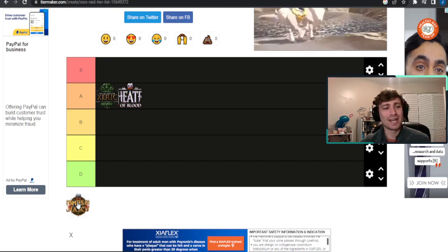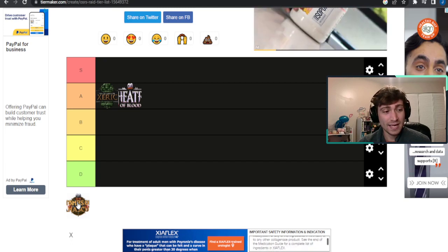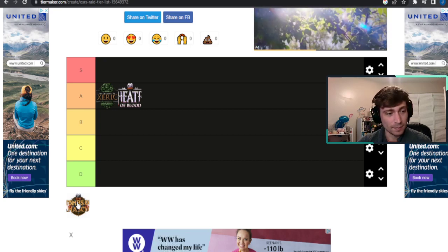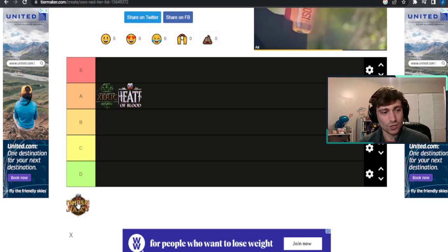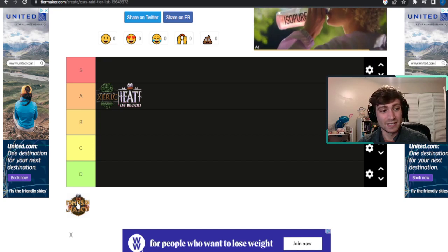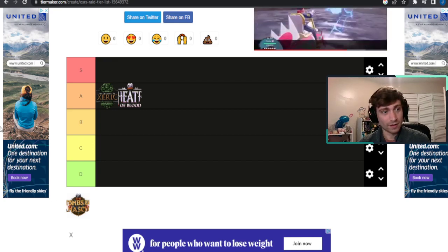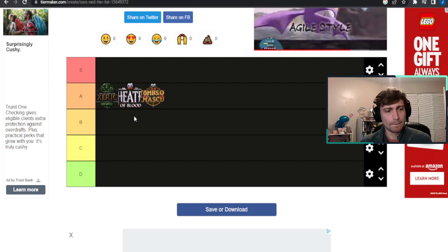Now we have Tombs of Amascut — Jagex's third raid. They got lessons from the last two. They have this invocation system to change things up, though even with 50,000 invocations, none of them really meaningfully change the raid. It's still fun and a great stepping stone for players getting into raiding. The mechanics may be rigid so you can't try new things, but there is a butterfly method which is kind of fun. It has puzzles and they suck — the Baba puzzle makes you want to quit — but the attack telegraphing and clarity are great. I'll put it in A-tier.